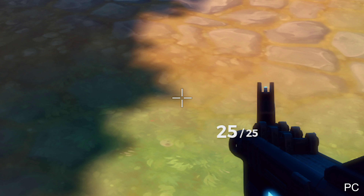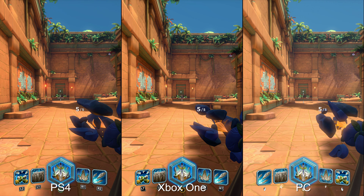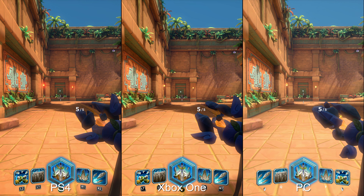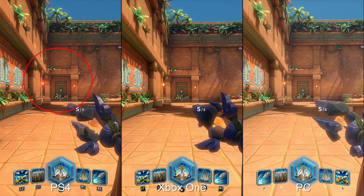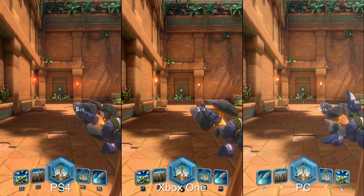If I put all three side by side, the only difference you'll see is a slightly lower gamma level by default on consoles, especially PS4. There's also an exaggerated halo effect on PS4's lamps, but otherwise character models, texture filtering — the whole package is exactly as it is from PC.